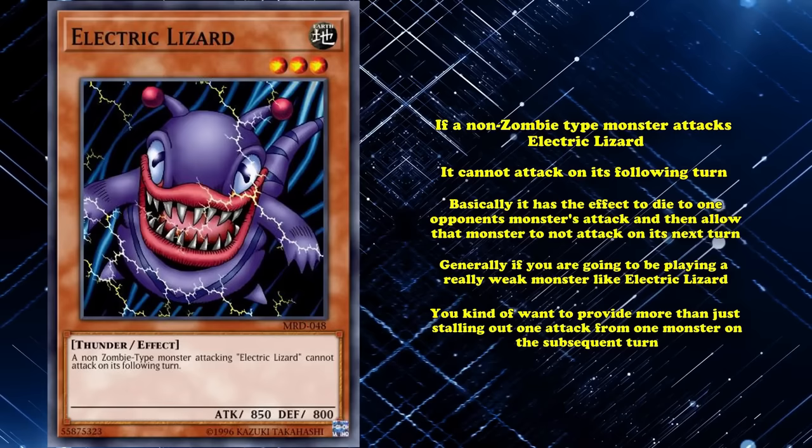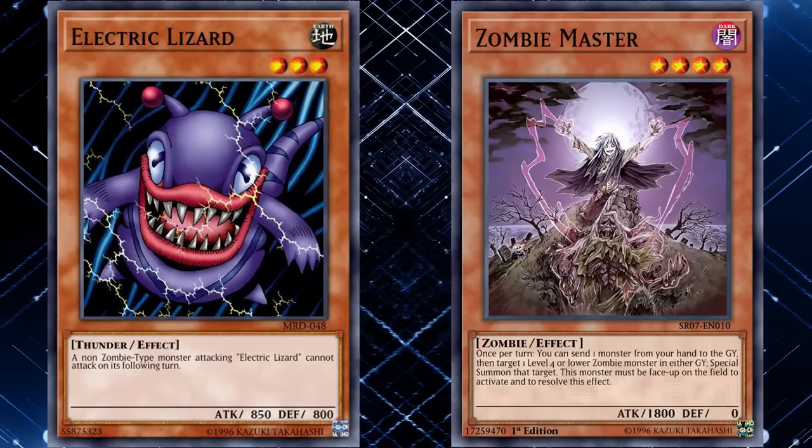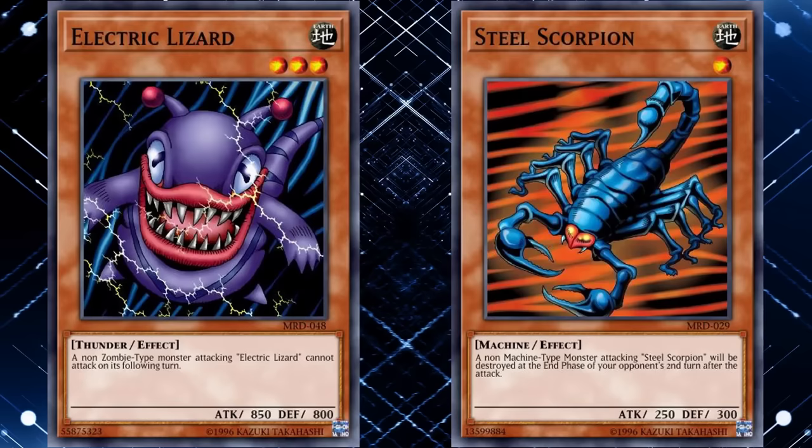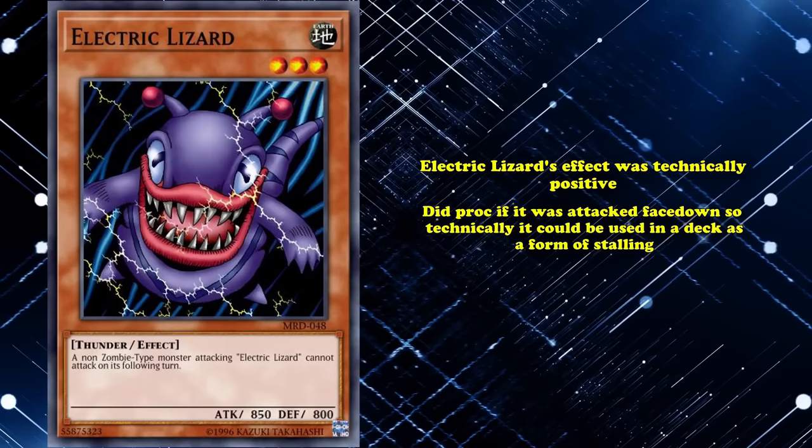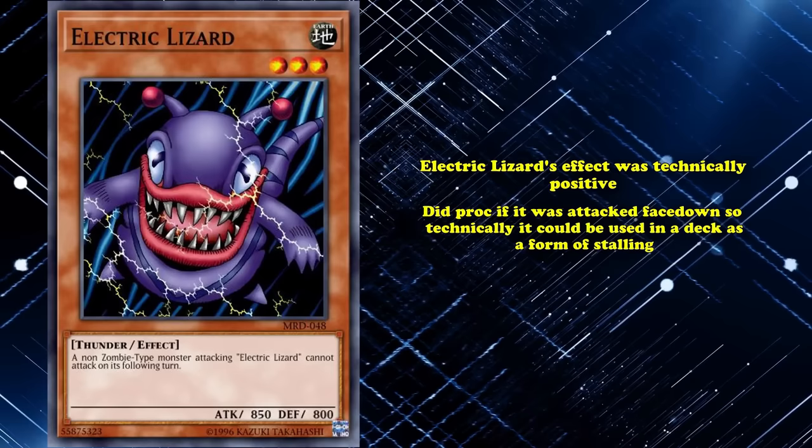It was also funny how it didn't work on zombie type monsters — a theme for early Yu-Gi-Oh cards where certain types of monsters had resistances to certain types of effects, like how Steel Scorpion didn't work on machine type monsters. But Electric Lizard's effect was technically positive and did proc if it was attacked face down, so it could technically be used in a deck as a form of stalling if your opponent destroyed it with one of their high-priority target monsters. Although, it may surprise you to hear this, but this card actually never saw any competitive play.